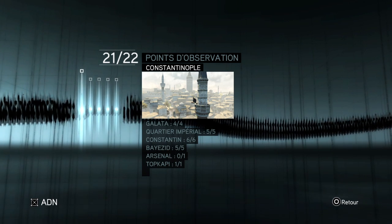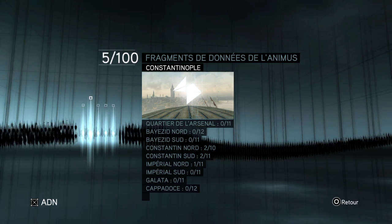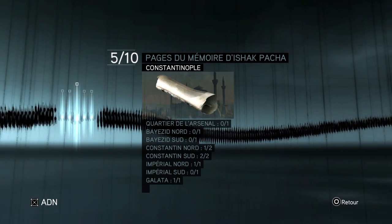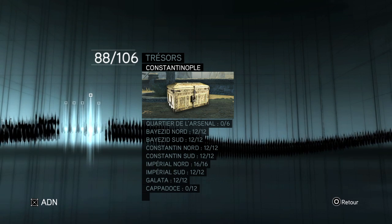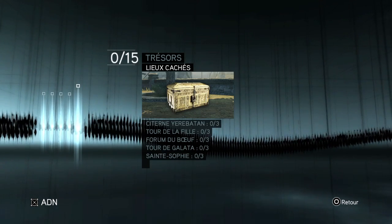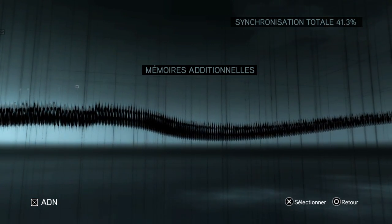Next, the additional memories. I still missed only one viewpoint — that's the one in the Arsenal. For the Animus fragments, I now have five of the 100 fragments. For the memory pages, I found one more, so I now have five out of ten. I still have 88 of the 106 treasure chests and still haven't opened the treasure chests for many places. So the total sync is 41.3%.